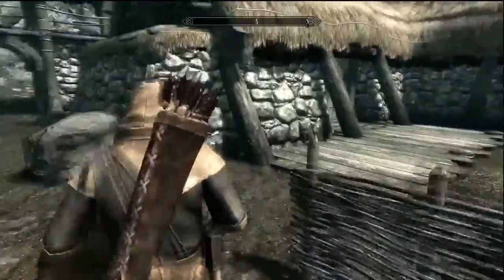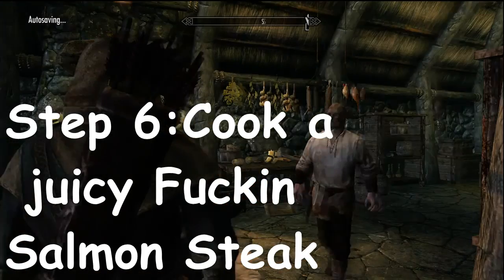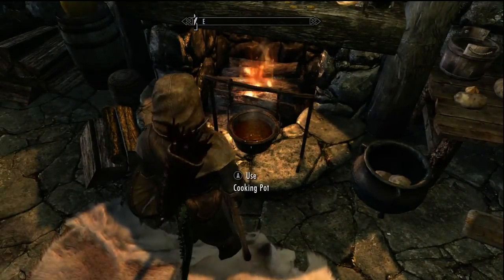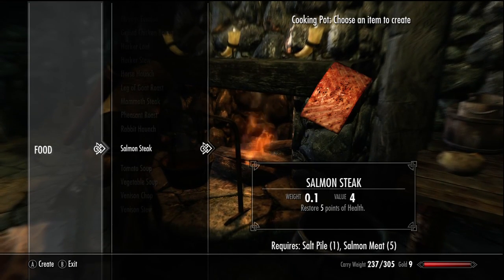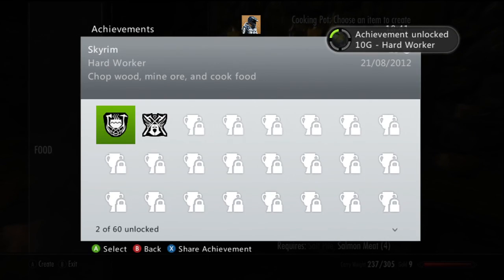When you come out of the joint, take a left, come up here to Hod and Gerder's house. You're not allowed in here yet — I don't know what's going on. He's like 'you need to leave, you need to leave now.' Shut up.